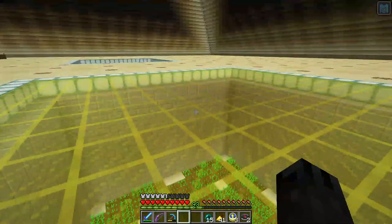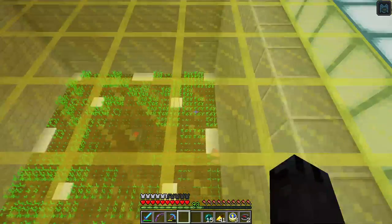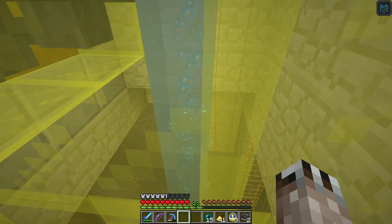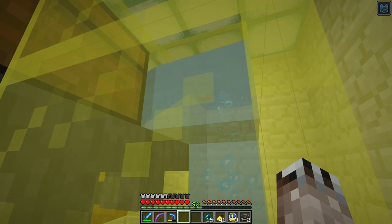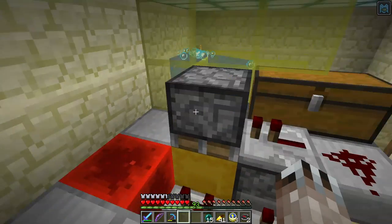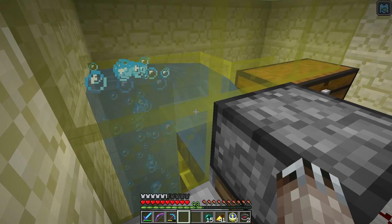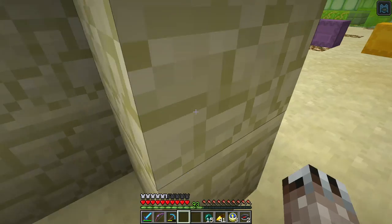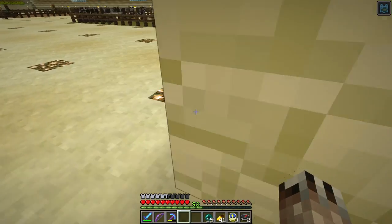I've built up the rest of the farms. There are 10 layers here. They all connect to this bubble column. As you can see, there's kind of just potatoes coming up pretty regularly. And it just filled up a shulker box, which means we now have another shulker box out here.